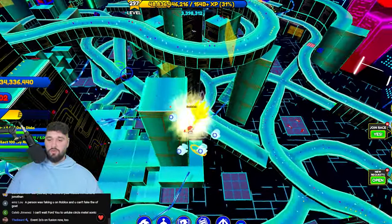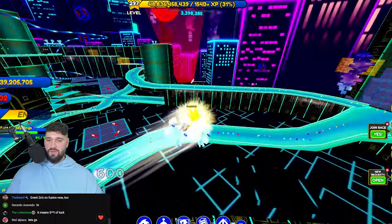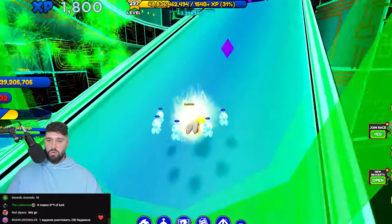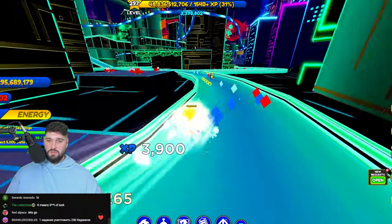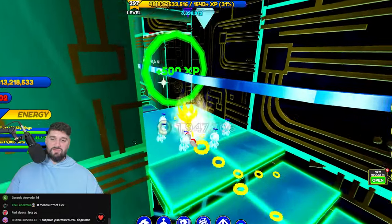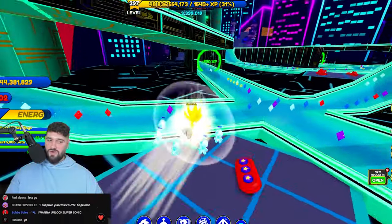Events are 2x on fusion now too, so make sure to fuse your event shells as well. It's dumb easy now — I don't think we'll ever struggle again. We're at 90! You guys heard it from the beard — events are 2x on fusion. If you don't have event shells, hit the trading market, farm some red rings, trade, and save up.